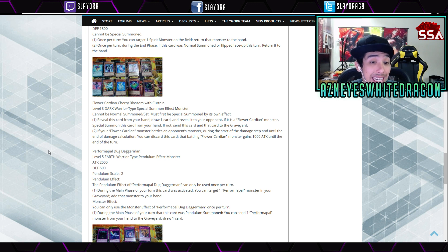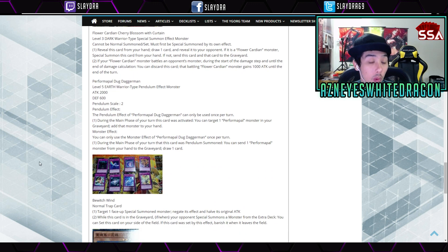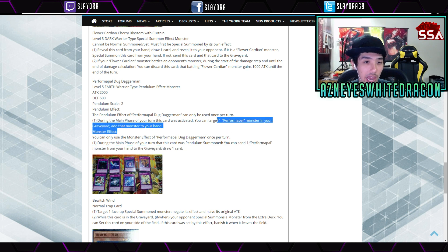We got a new Performapal — Doug Daggerman. It's a level 5 Earth Warrior Pendulum Monster with 2000 attack and 1600 defense, and a Pendulum Scale of 2. The Pendulum effect, which can only be used once per turn: during the main phase of the turn this card was activated, you can target one Performapal monster in your graveyard and add it to your hand. The monster effect — also once per turn: during the main phase of the turn this card was Pendulum Summoned, you can send one Performapal monster from your hand to the graveyard to draw a card. That's really good — like an Ice Barrier-style effect — and you could add the card back, so there's a lot of free advantage with that card.